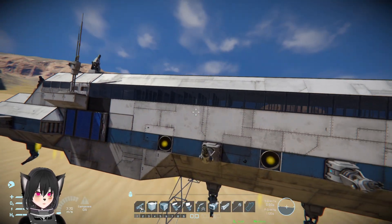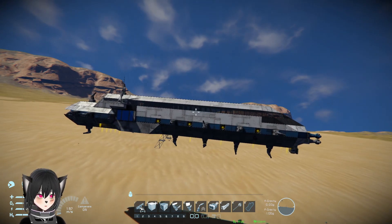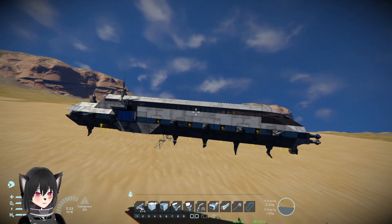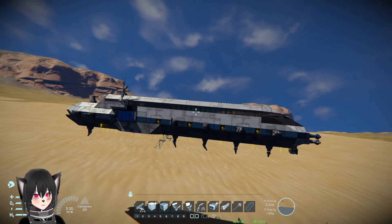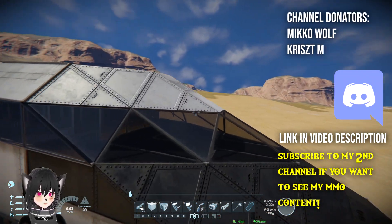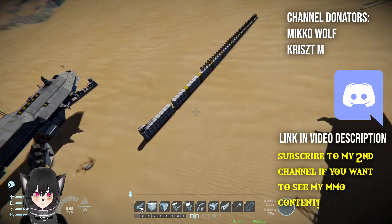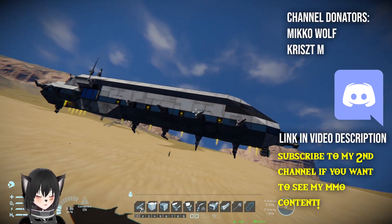It kind of looks nice in a way. I also stopped using my mask as a pop filter — that was a bad idea. So that's how many windows you need to stop a railgun and artillery in Space Engineers.